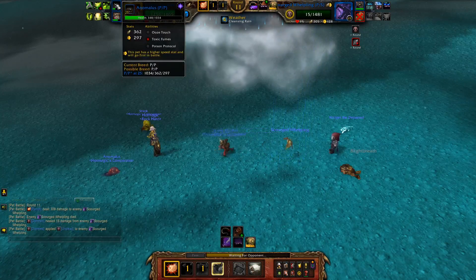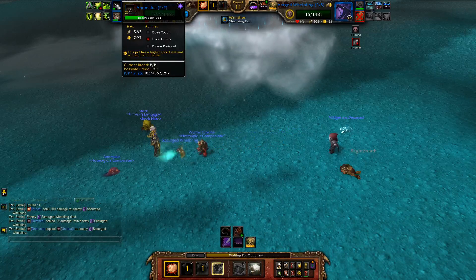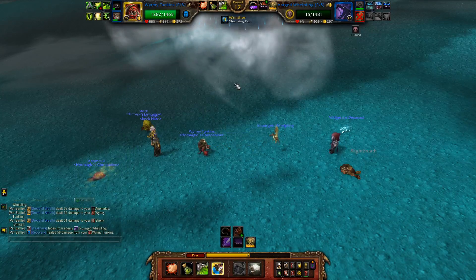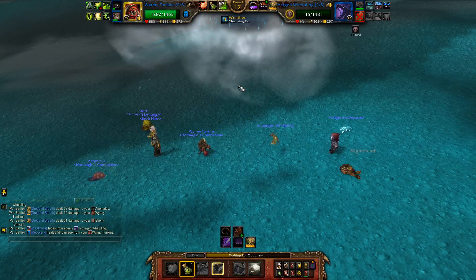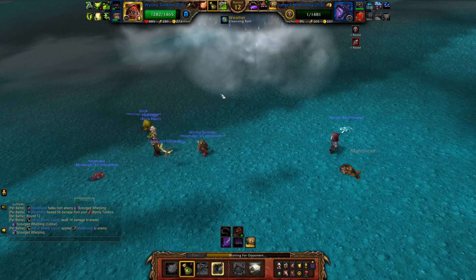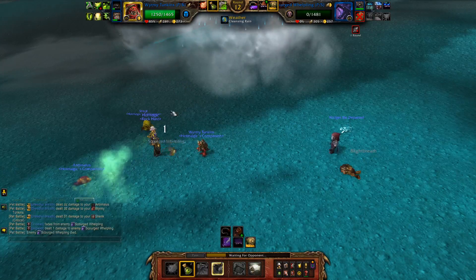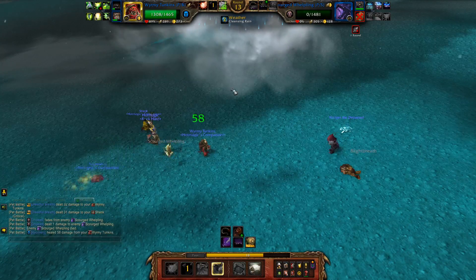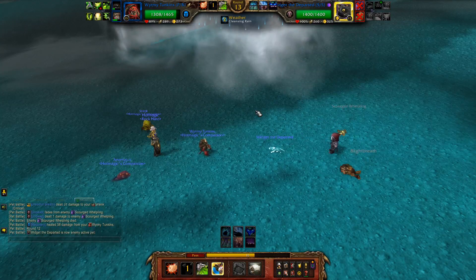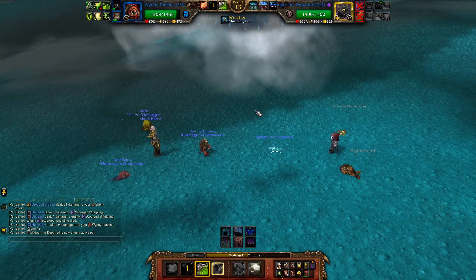My Anomalous with that low health pool is getting whittled down little by little. The Kunchong back there is basically tanking it like a champ because he takes weak damage from it — despite that little crit and another crit — well whatever, it's only 31 health.